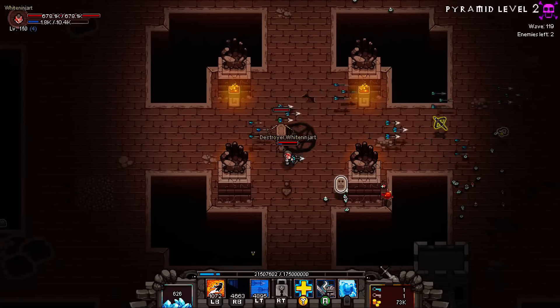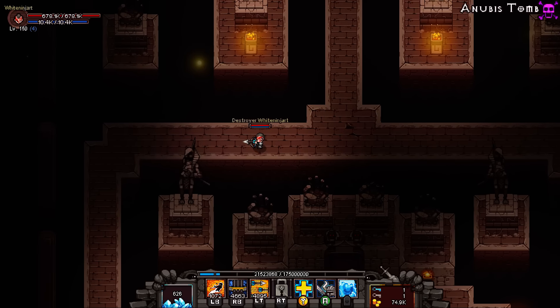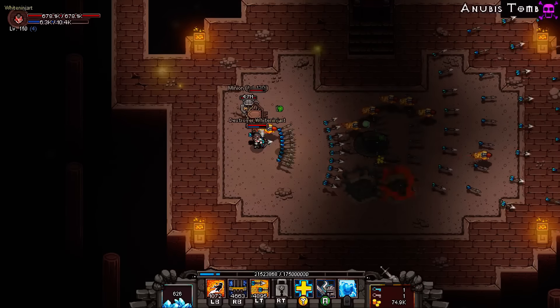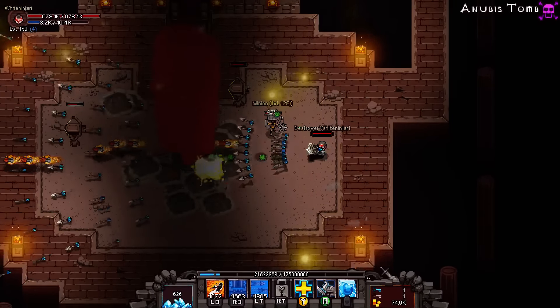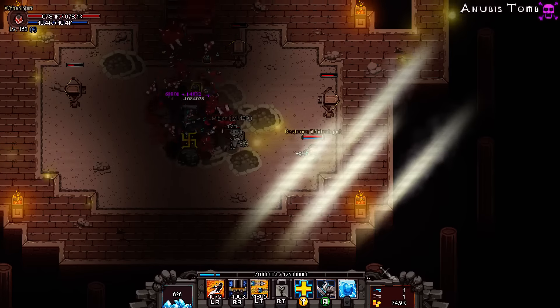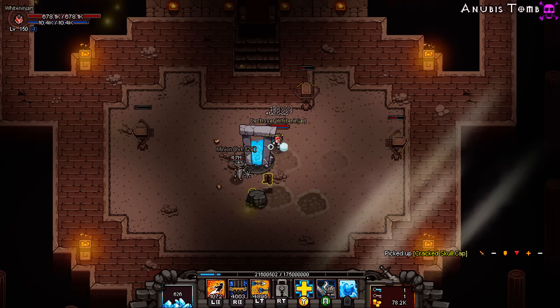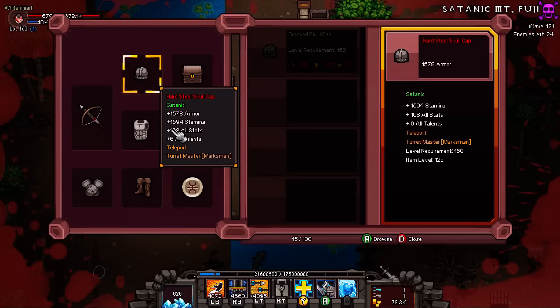For those who don't know, this is an AOE character. It can be made into a single-target bursty Marksman, but that requires a very specific item criteria which can't be obtained easily and definitely not until late game — I'll explain it shortly. I didn't have any relics there, so I just wanted to show the power without relics. That's how quickly you can destroy things and easily clear the game.